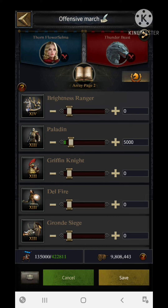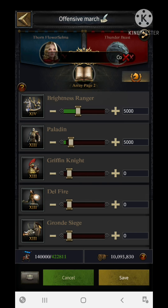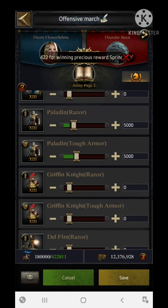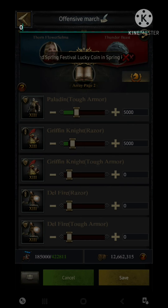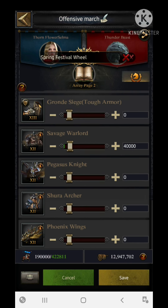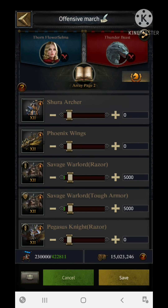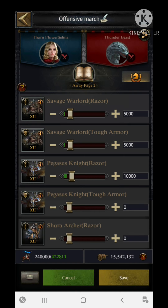Moving to cavalry — I'm cavalry based, so I'm using T14 cavalry. I'll use 5,000 of the T14 basic. For griffin knights I'm using 40,000, and 40,000 of T13 cavalry basic, with 5,000 each of razor and tough armor. For T12 cavalry I'm using 40,000 basic, with 10,000 of each razor and tough armor, since cavalry is the main focus — the best killer in my formation.